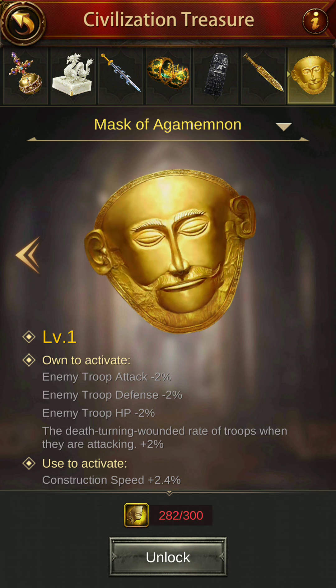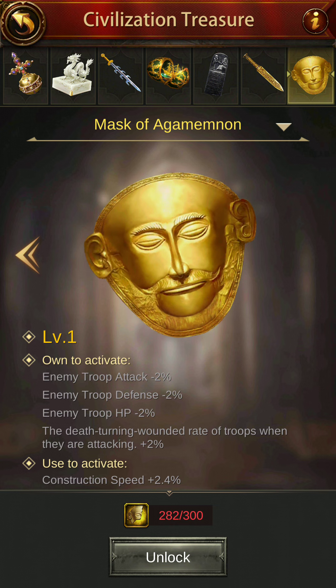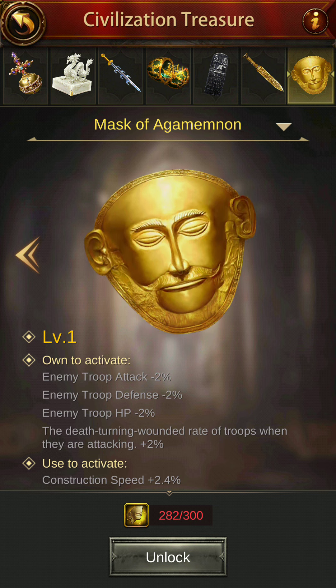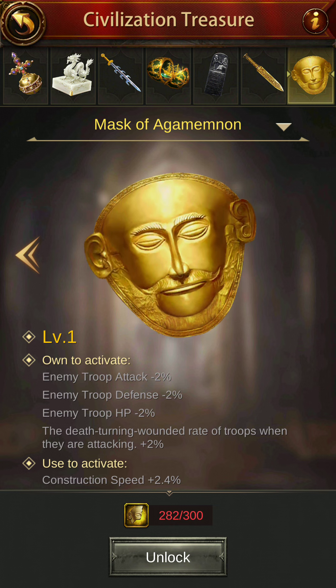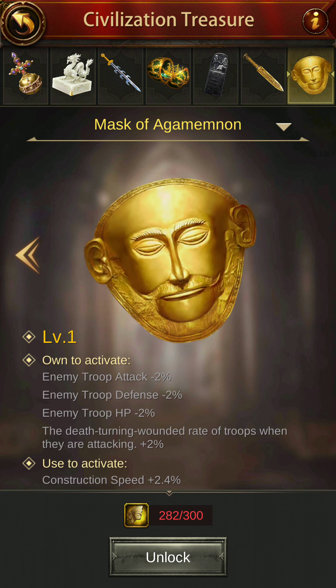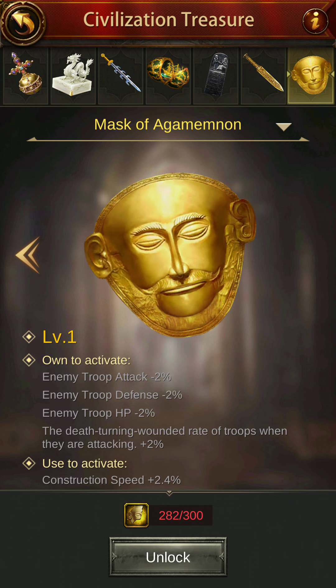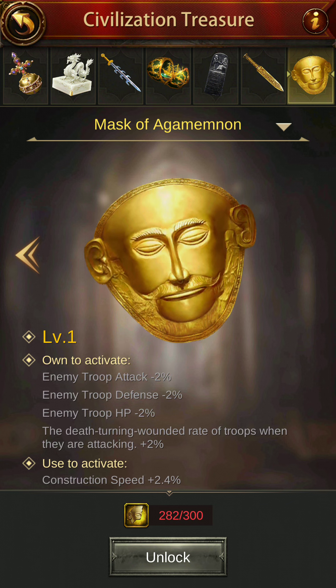Mask of Agamemnon — enemy troops attack minus 2%, hey this is good. Enemy troop defense minus 2%, very good. Enemy troop HP minus 2%. The dead turning wounded of troops when they're attacking plus 2%. Construction speed plus 2.4%, very nice. I wish I get another 18 pieces of this soon, because the resource consuming is coming and I'll be doing a lot of construction.